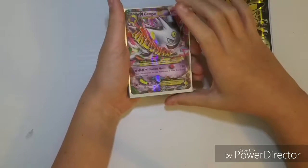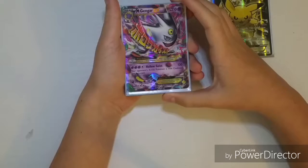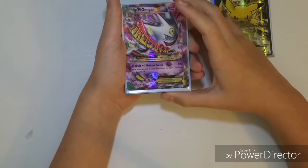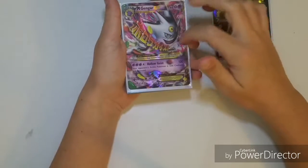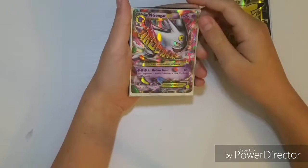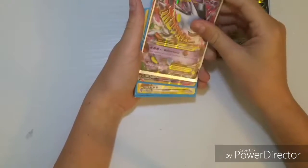Next is Shiny Mega Gengar, which was from the Stevenson treasure chest. I like this one because it's quite playable I think, and I just like the design.